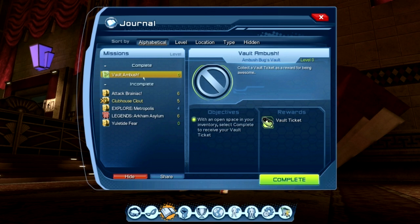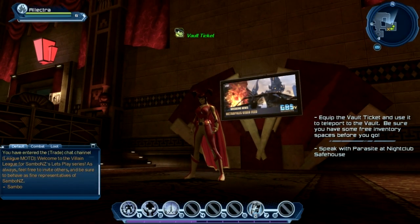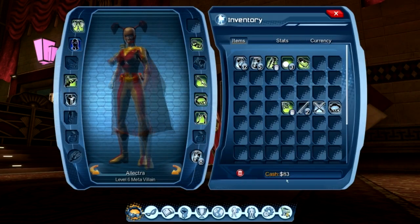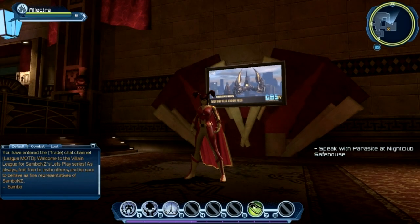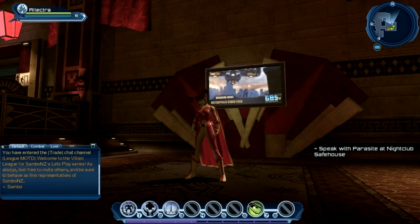We've also got an Ambush Bug vault here, and he's given us the vault ticket which is very cool. If we complete that right now, it says equip the vault ticket — use it to teleport to the vault. Be sure you have some free inventory spaces before you go. All we need to do is right click on that and equip it, and that puts it in our consumable slot, which is number 7. If we use that we'll get taken straight to the vault.